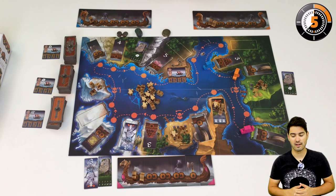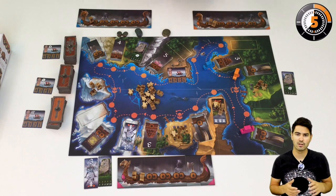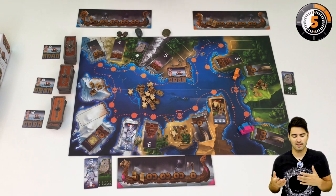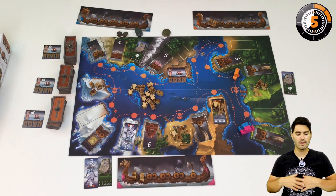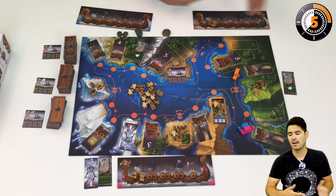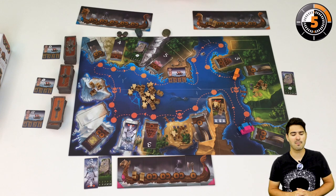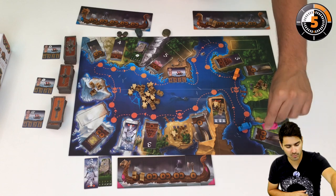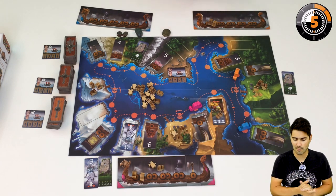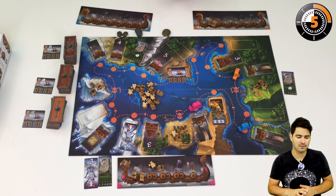I can also fight other players using my Vikings. For example, let's say on Pink's next turn, Pink is going to collect some sails that Blue really wants. Blue moves up to that space and spends one Viking to launch an attack. The other player might spend two Vikings to defend, and the attacker might spend three Vikings to win. Whoever chickens out first has to move away. If Pink loses, Pink moves away and will not collect that tile — Blue gets to collect it instead.